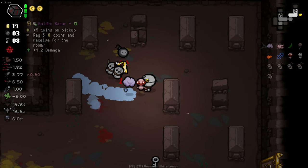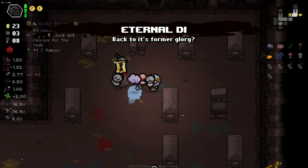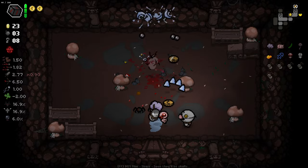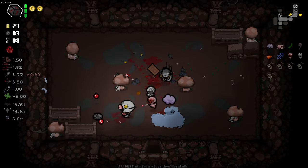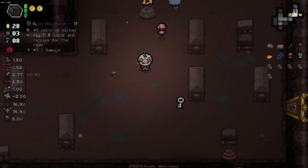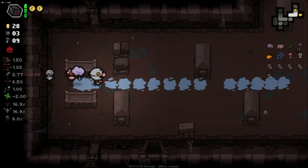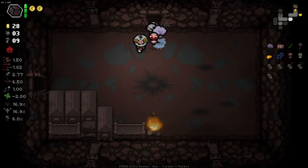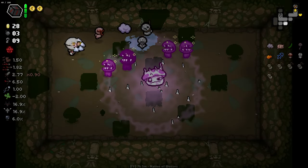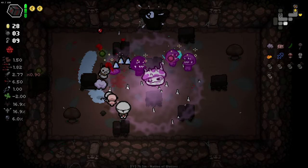Golden Razor — it gives us five coins on pickup so we might as well pick it up. I don't think it's something we're going to be able to use though. They're really spawning some crud right now. We've actually only had like one good item so far. Skinny Odd is debatable — I do actually really enjoy it, but without any other damage ups it's a little weak.